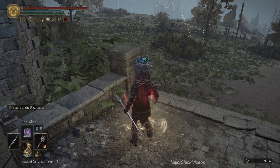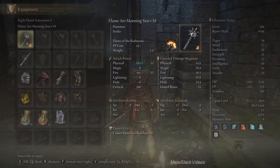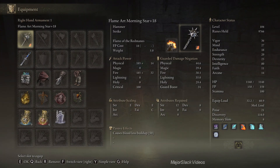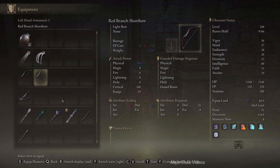And you've got a Site of Grace right here. I've gotten you ready — let me show you my loadout. We've got the Flame Art Morning Star — watch the previous video for more information on how I put this together — and I'm going to swap this out for the Staff of Loss.